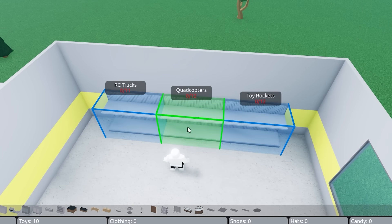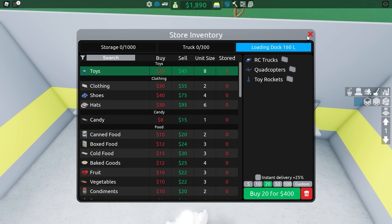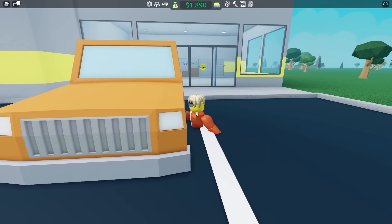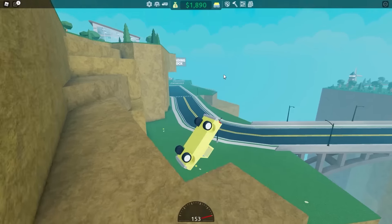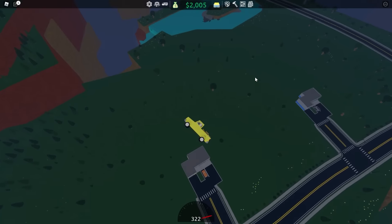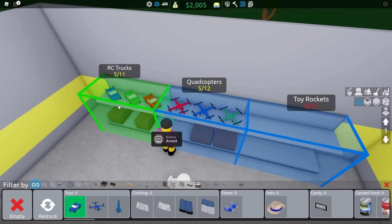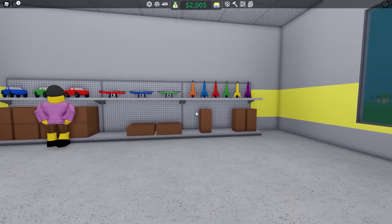Let's stock up with some quadcopters here. Now I've got 10 quadcopters. I need to buy 20 more to fill up all our shelves. I almost got ran over again. Watch where you're driving, you idiot. So let's load the truck, drive off this wooden loading dock, and respawn above my store. And unload. Time to load up the RC trucks and the toy rockets. My shop is kicking butt.